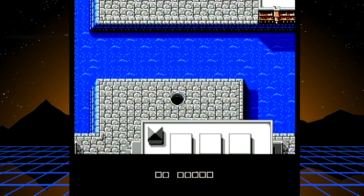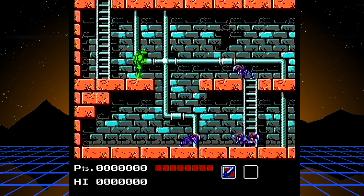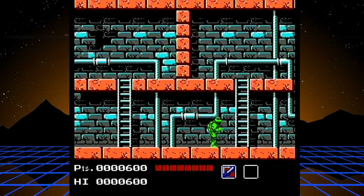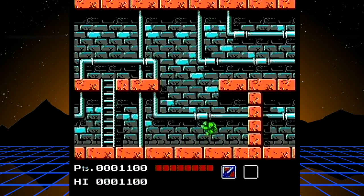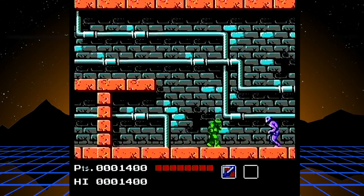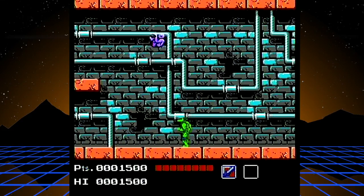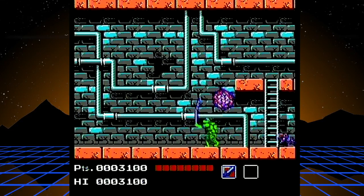Starting out, you drop right in the middle of the city, and this sewer is completely optional. I like to do it because when I was a kid I'd just play this part over and over — it's easy, and easy is fun when you're a kid. About every 24 kills you get a chance at a weapon drop, and this gives you a nice boost in kills early on so you can get a weapon drop a little earlier.